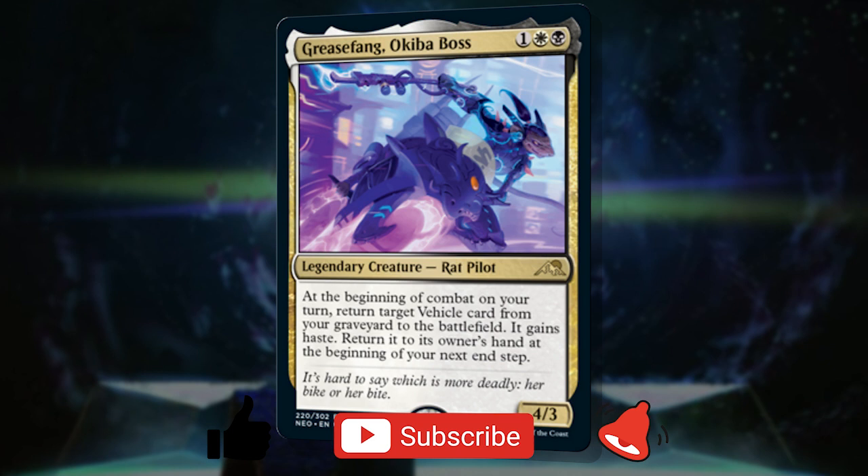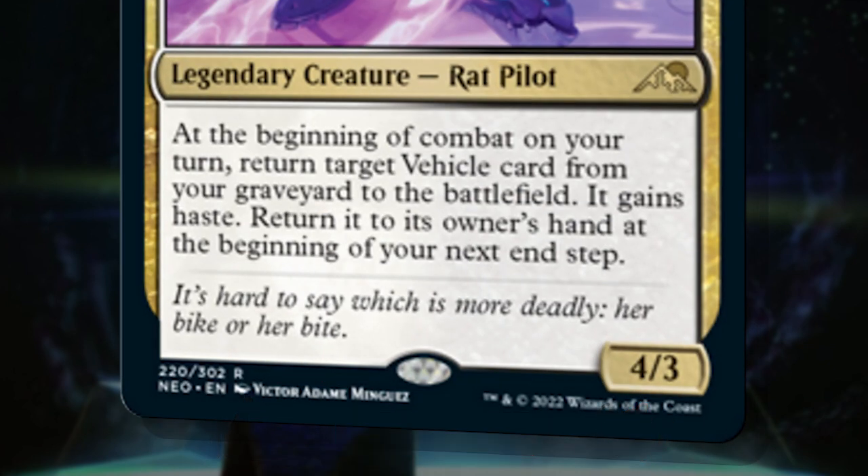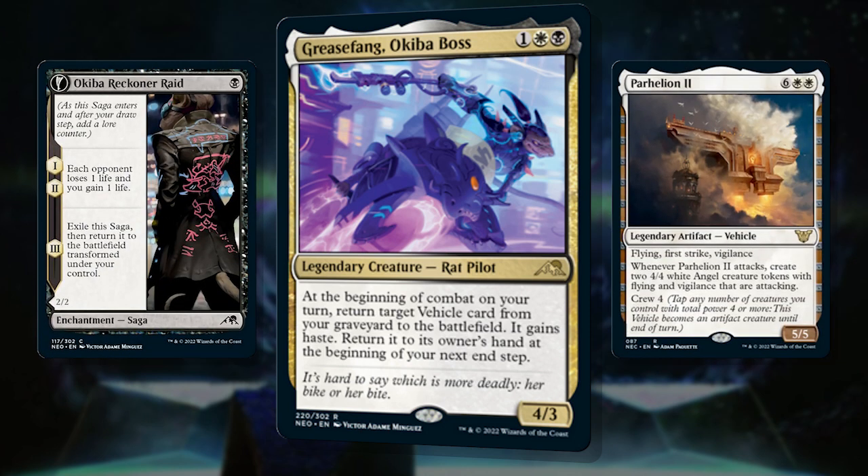This is a black and white vehicles deck that is also rat tribal. Not only is our commander a perfect vehicle reanimator, but she is also a rat, so what better to do than assemble the scum crawling the streets of Mukatai, hop on their bikes or mechs or flying buildings, and cause some havoc. This build was also inspired by the very strong interaction between Grease Fang and Parhelion 2 — an interaction that's even making a splash in Pioneer and Modern right now.